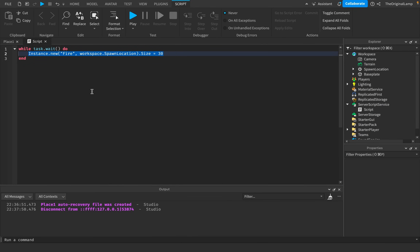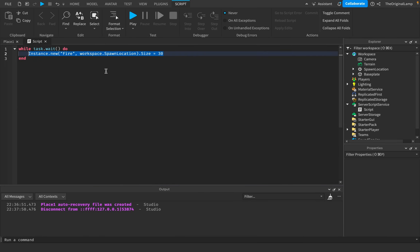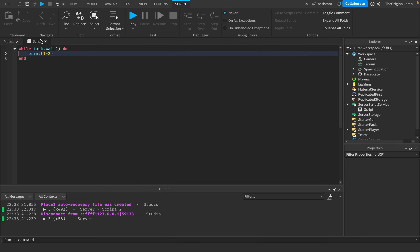Roblox can't quite handle expensive calculations. When I say 'expensive' in scripting, it doesn't mean money — it means it takes up a lot of effort to calculate. For example, printing 1 plus 2 is a cheap calculation: absolutely zero issue running it. But some things take up a lot more effort to calculate, and if you're trying to calculate something very expensive very fast, that's going to start causing lag.